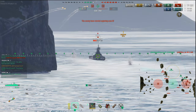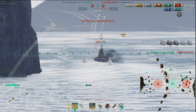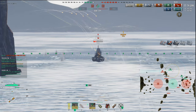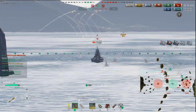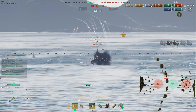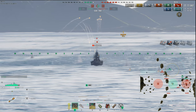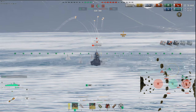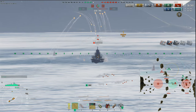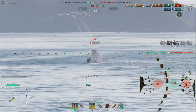With no Zao to worry about, I'll fire at the Montana. The red circle means he's in reverse — good, so I'll aim further back. Notice I'm not shooting AP, because he's angled — angling poonanny — so I'm shooting HE at the superstructure. 297 damage per shell, 1,100 damage on a battleship. Guns are nothing to gawk at — very viable if you use them correctly. Of course you can also farm from smoke.